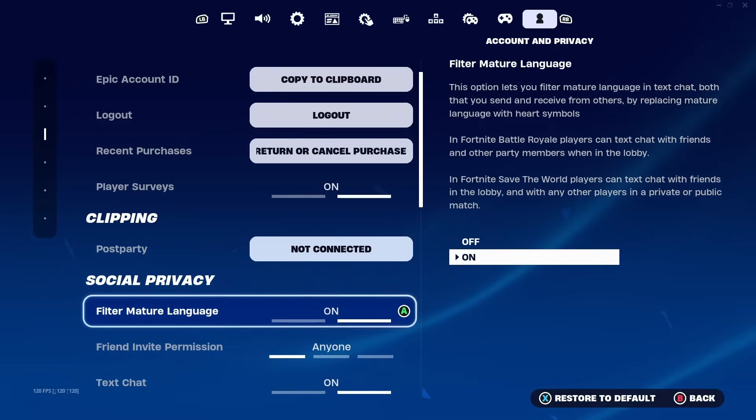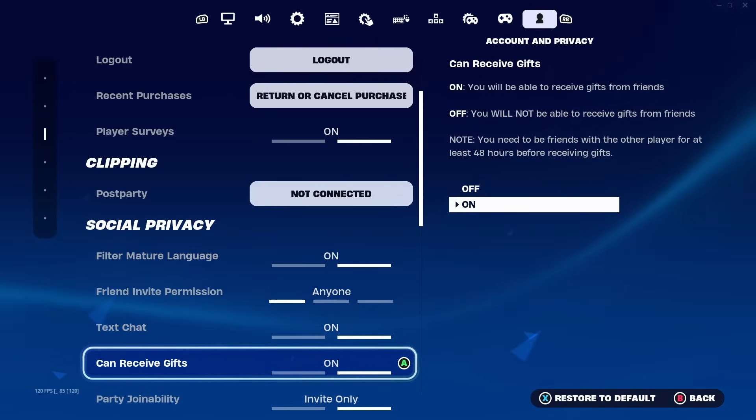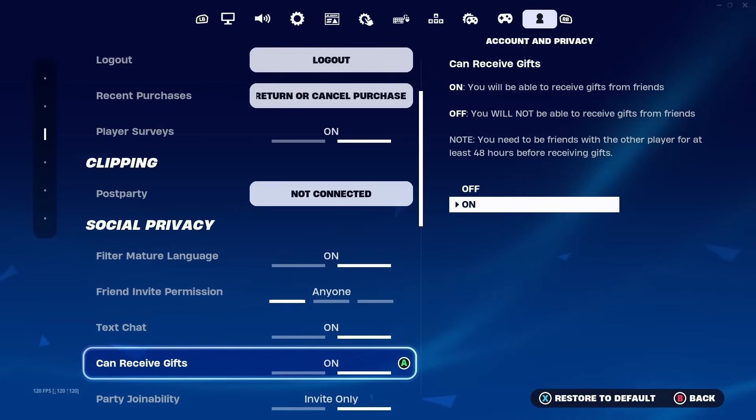First, go to the social privacy section and find where it says 'can receive gifts.' You should turn this on — there's no reason to turn it off because if you do, nobody can gift you anything. Also, some people say that if you do not turn this on, you might not be able to get the boogie down emote for free. So come over here to 'can receive gifts' and turn it on.